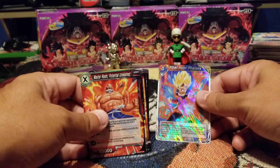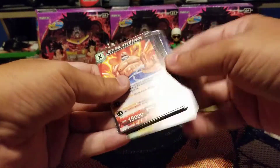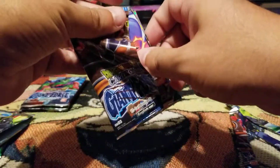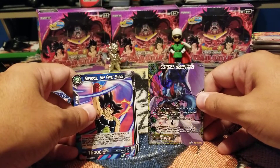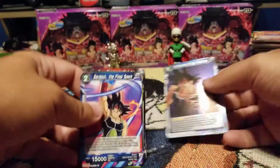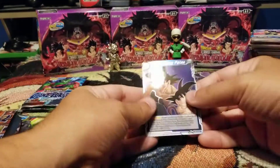Getting close to the end here, still not enough blue. Now Final Heat — interesting rare. I think we're still missing some specials. There we go, Bergamo Giant Force looking nice. I do love all the look of these unison cards, and then behind it Intersecting Fates — let's look over that real fast.